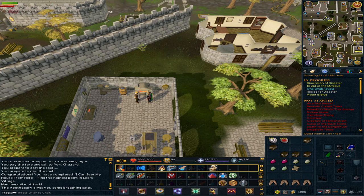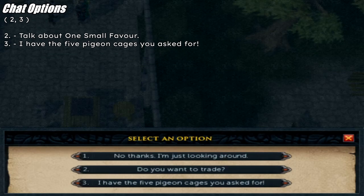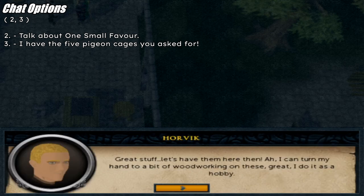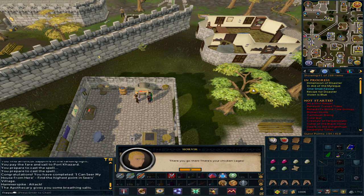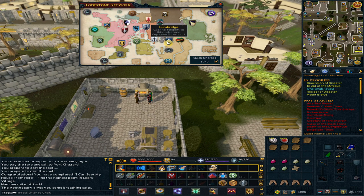Talk to Horvick again. Option 2: talk about One Small Favor. Option 3: 'I have the five pigeon cages you asked for.' Use the lodestone to Lumbridge — we are heading to the Setcroats farm next, which is north from the Ham Hideout.